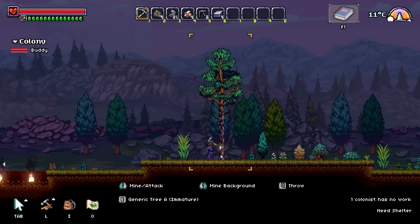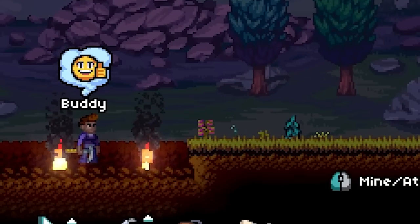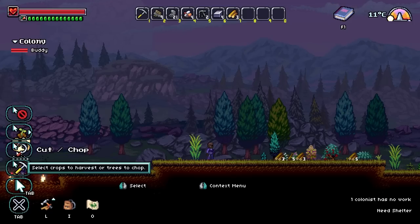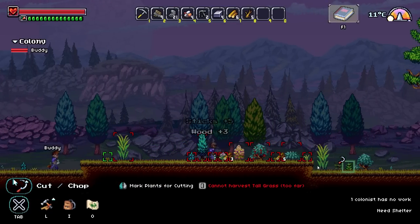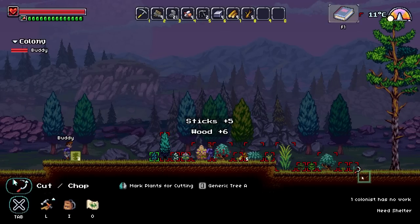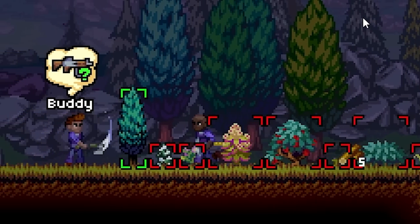The idea of this game is that we are going to different planets and building colonies where we can have helpers like Buddy help us out. Also, there are military camps we have to destroy, and that is our objective today. Since this is a limited demo, our objective is to take out one of the military camps. Hopefully I can do that without dying, because it's a little bit difficult.